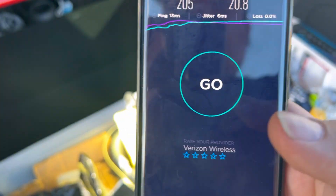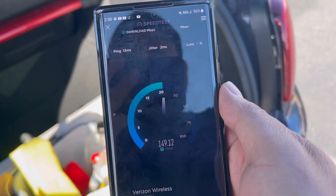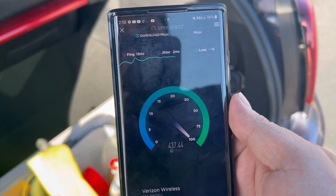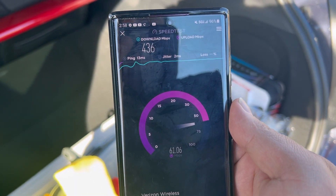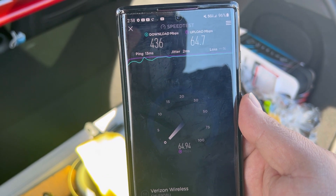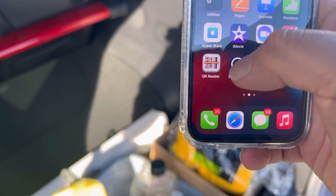We're going to test Verizon Ultra Wideband — it's available right here. Starting off with the Galaxy S22 Ultra, 13 ping, 2 jitter, on the Get More 2022 plan. We got 436 down and 64.7 on the upload, which is really good performance.